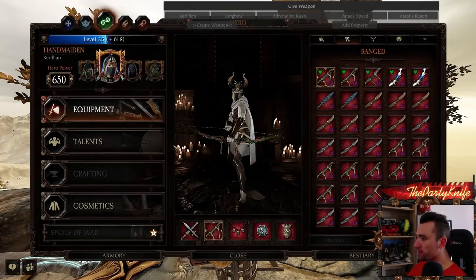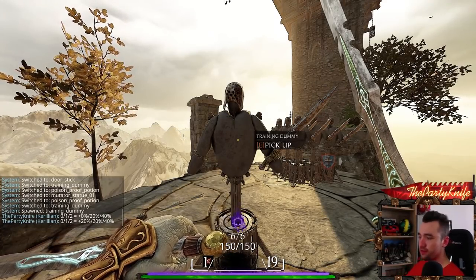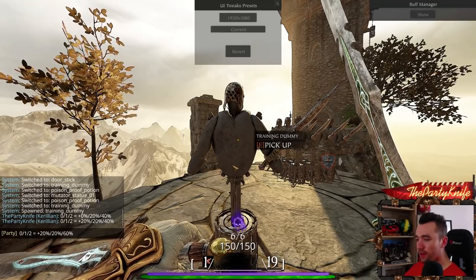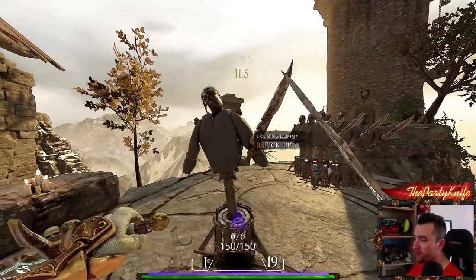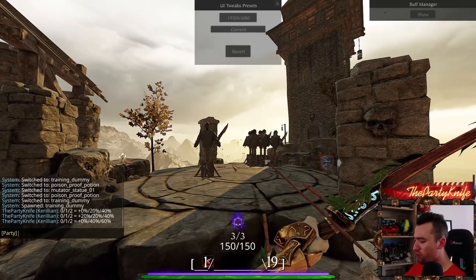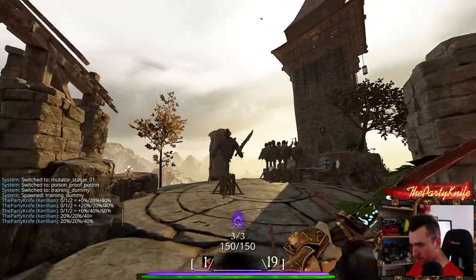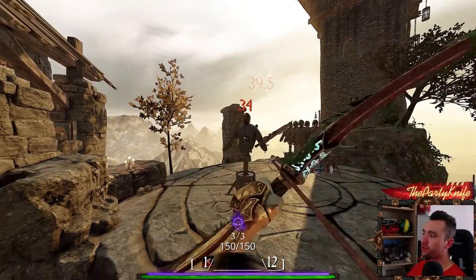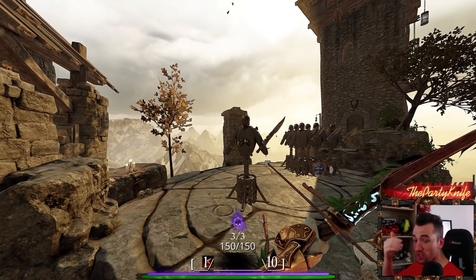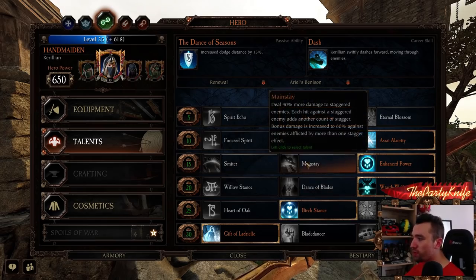Talents like Smiter treat the first enemy as staggered, meaning it uses the 20/20/40 values. Mainstay gives 0/40/60. It depends on the talent and the stagger count. Most attacks add plus one stagger count. For ranged attacks, they are always — regardless of which talent you select — 20/20/40 from the default damage value. Enhanced Power will increase the damage because it's a power buff, but the stagger count tiers remain 20/20/40 for ranged.